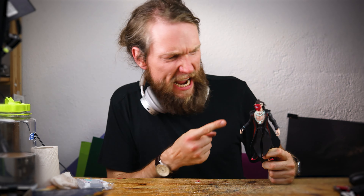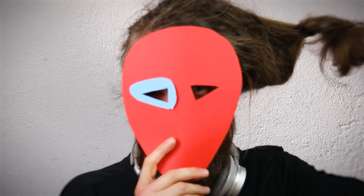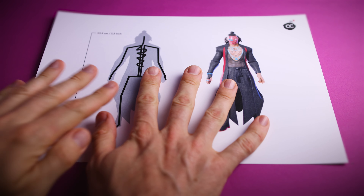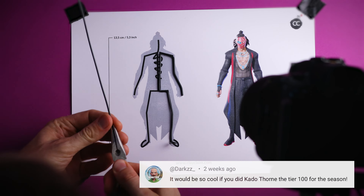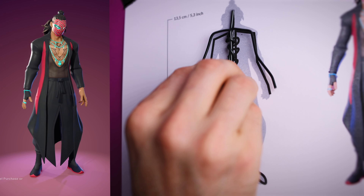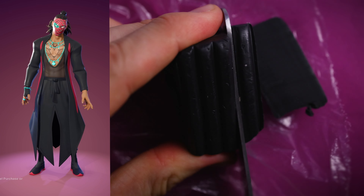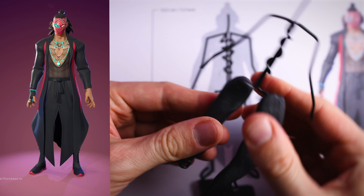Hey guys, today we are creating Kato Thorne from Fortnite in Season 4. In this awesome season we got this character and we will create him for obvious reasons. This is a two-part video. We start with Kato himself. I also asked you to write some background stories, so this video will all be about how he became the man slash vampire.